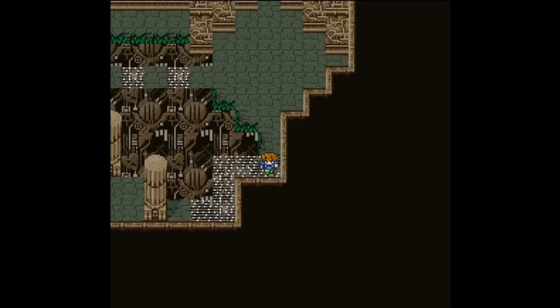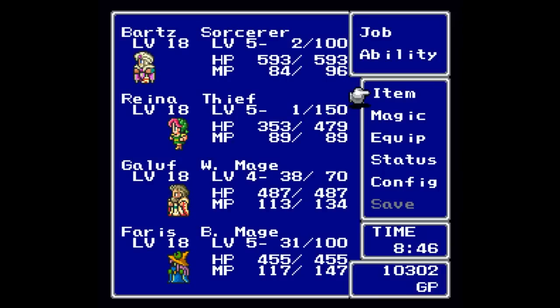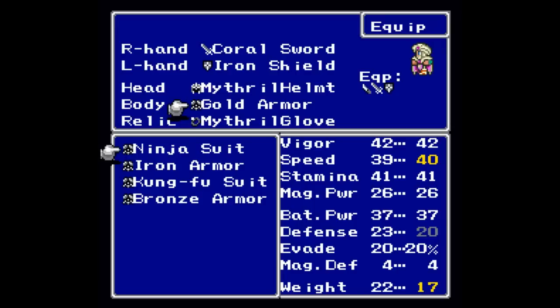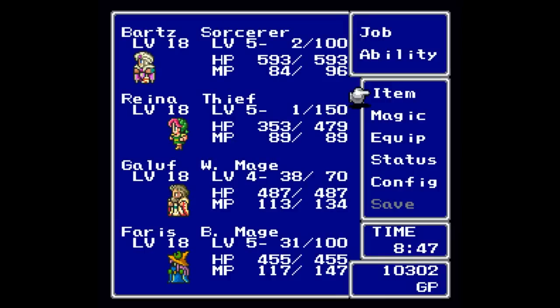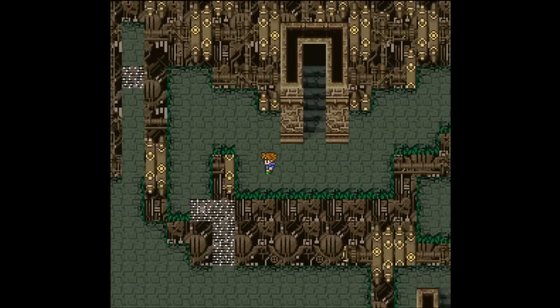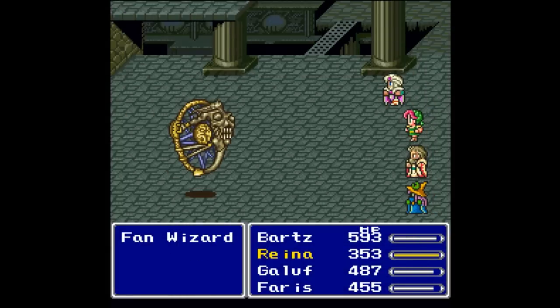We still haven't gotten a level up — we've been on level 18 for quite some time. I need to head down and grab the Gold Armor, which should be an upgrade for Bart over the Ninja Suit — defense up by 3, speed down by 1. Now we can head to the third level, where we find another secret passage and a new enemy: a Fan Wizard.